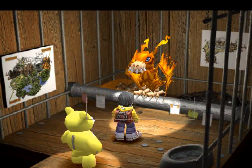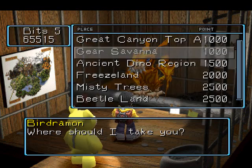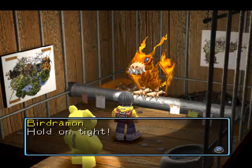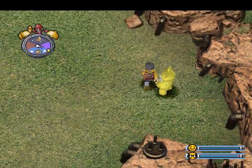That's why I waited so long for Leomon, even though I could have gone a long time ago, because I wanted Tremor. So let's go back to the Gear Savannah and go give this to Leomon — because if you remember, he said he was looking for something, and he would not help us until we did so.